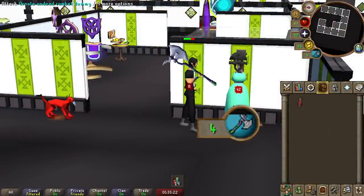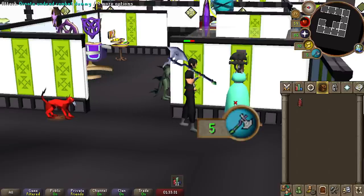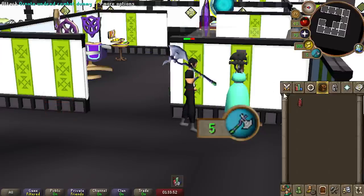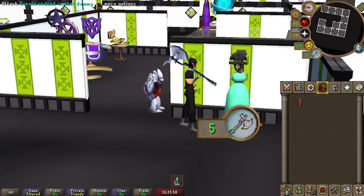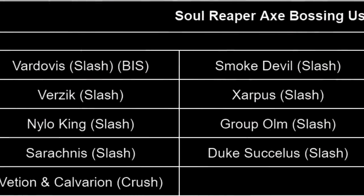It also has its own separate special attack that does not impact the regular special attack. Unleashing the special attack called Behead will release the charges and give back the stored HP to you, and the attack will be more accurate and stronger. Let me go into detail of my findings in specifically three major areas: general training uses, slayer uses, and bossing uses.